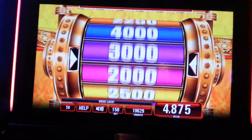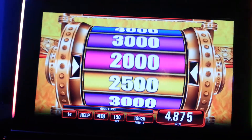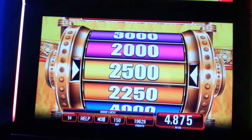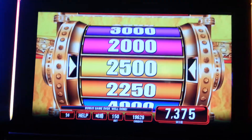Let's spin this again. The re-spin's gone. Let's see what we got. 25 — I'll take 25. How about that? $73.